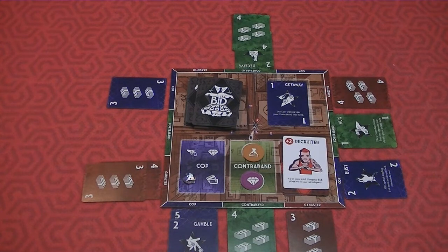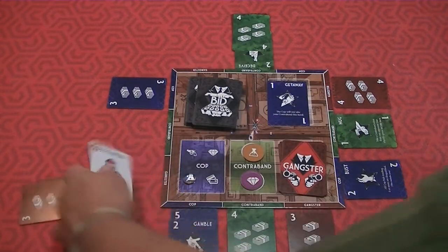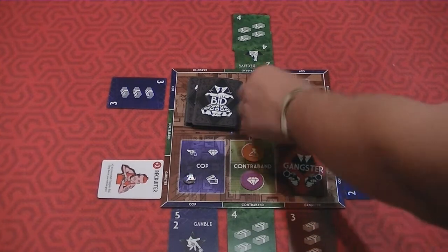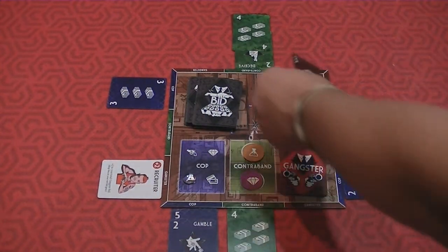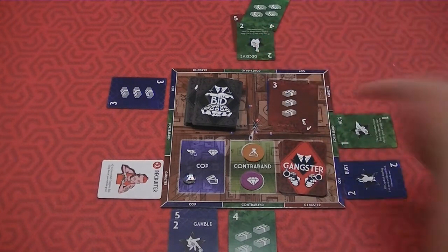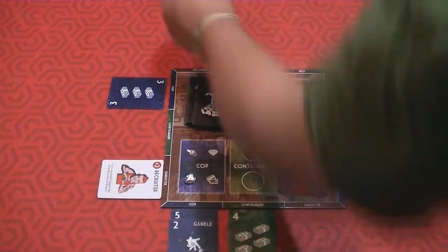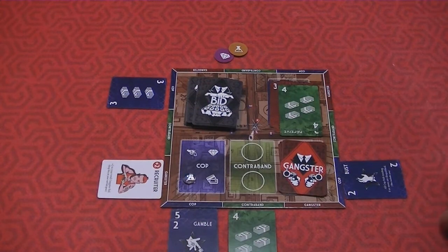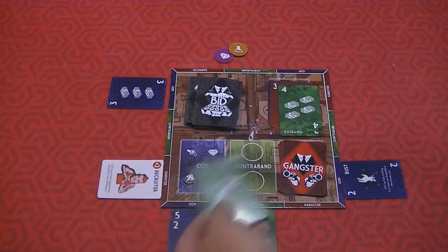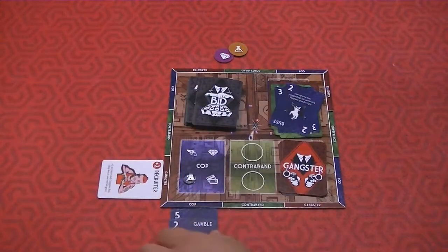After three rounds of bidding you total up the points in each spot. For the gangster, one player has seven and another has four — the seven wins, so that player takes the Recruiter card and places it on their board for a permanent plus-two gangster bonus. For the contraband bid, one player has eleven after moving their five over using Deceive, so they claim that contraband token.